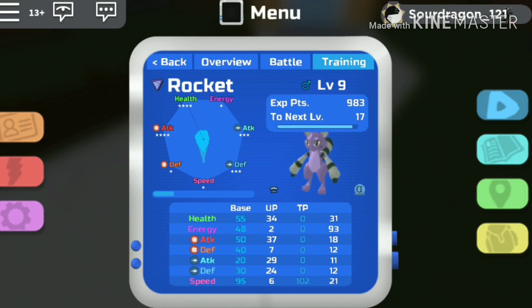Illumion has 3 types of stats: the base points, which are consistent over that breed of Illumion; the unique points, which are inborn stats that vary randomly; and the training points.